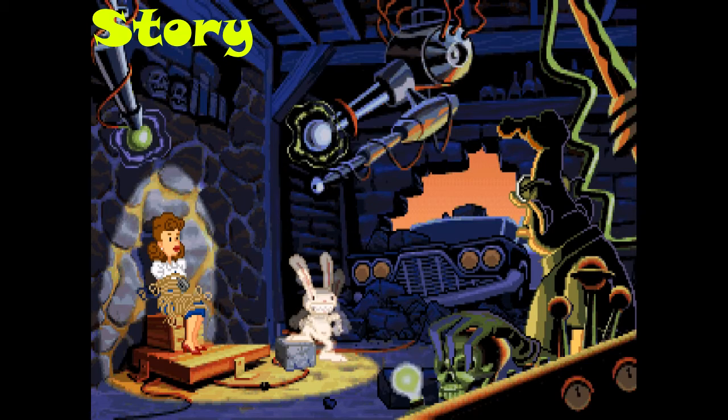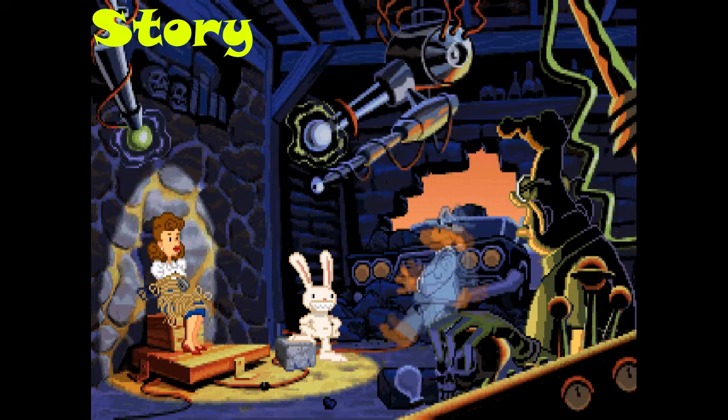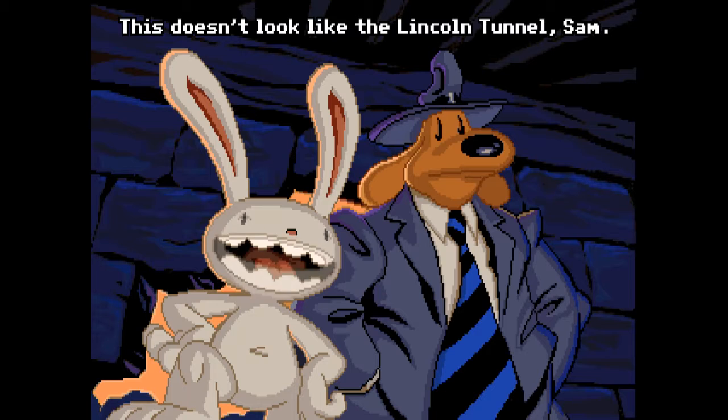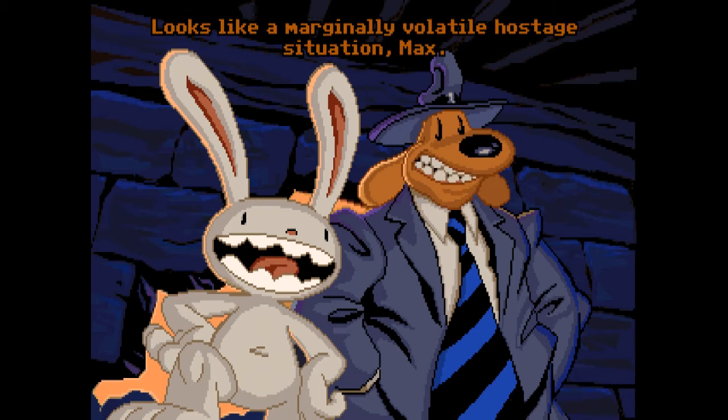The story for Sam and Max Hit the Road is that Bruno the Bigfoot has gone missing from a local carnival, and Trixie has gone with him, so Sam and Max need to travel the country and find him and figure out what's going on. It's just the basic find-this-person yarn, but it gets a pass.